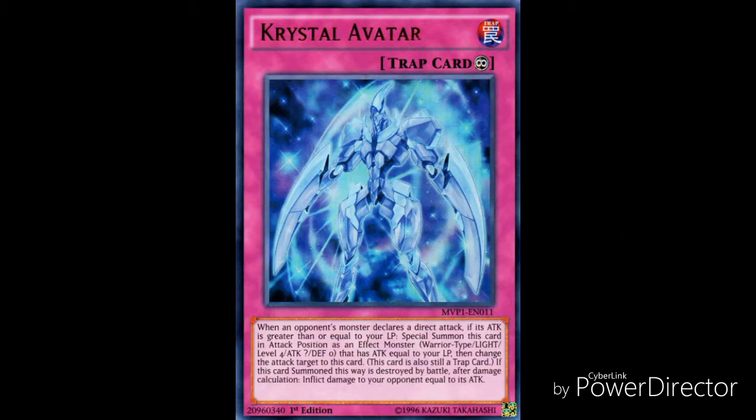The number 2 spot is Crystal Avatar. When an opponent's monster declares a direct attack and its attack is greater than or equal to your life points, special summon this card in attack position as an effect monster — Warrior type, Light, Level 4, Defense 0 — with attack equal to your life points, then change the attack target to this card. This card is also still a trap card. If this card summoned this way is destroyed by battle after damage calculation, it inflicts damage to your opponent equal to its attack. So if your opponent is trying to hit you for that last bit of damage, you bring Crystal Avatar out, force them to attack it, and hit them for burn damage. With monsters having 2500-3000+ attack these days, you only need 2400-2900 life points to deal a huge amount of burn damage.